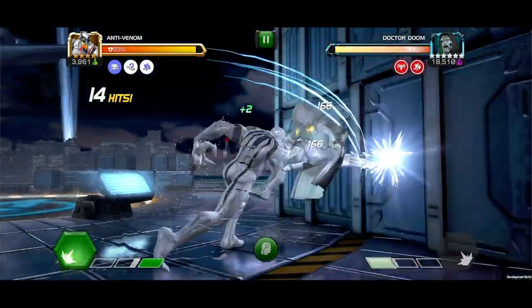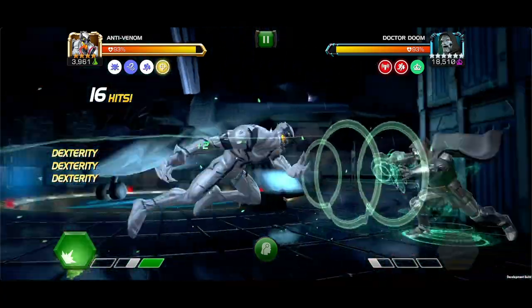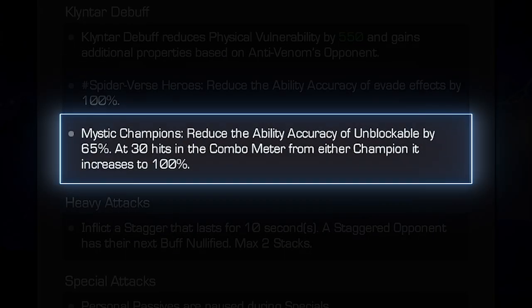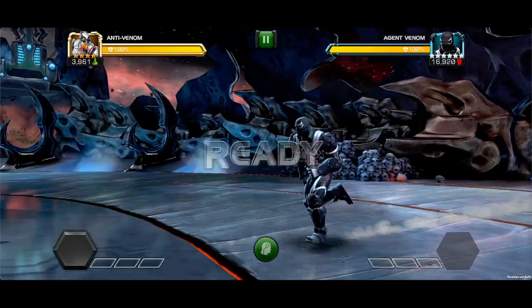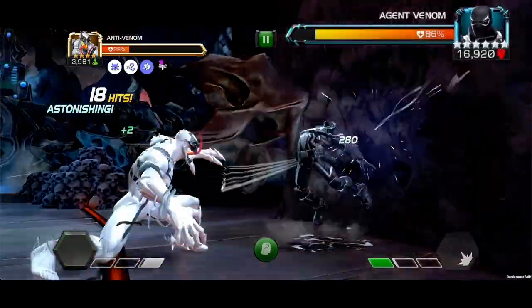For Mystic champions, the ability accuracy of unblockable is reduced by 65%. However, if Anti-Venom reaches a combo of 30 or more, the percentage is increased to 100%. If the Klyntar debuff is removed by any means, it comes back after 15 seconds.